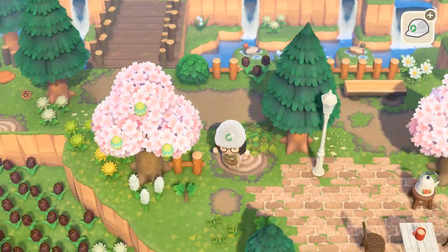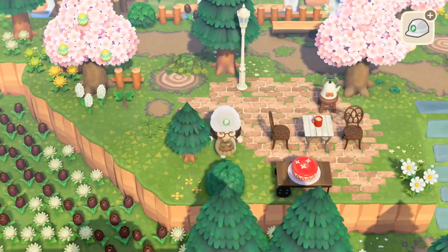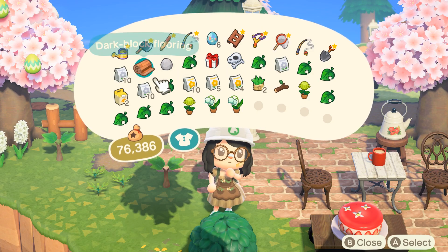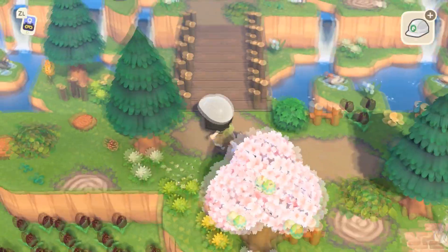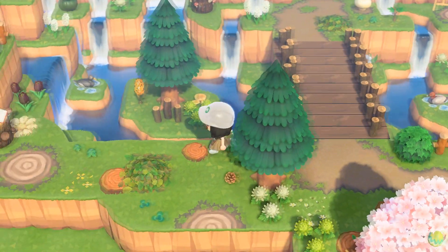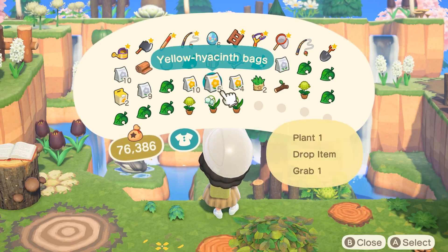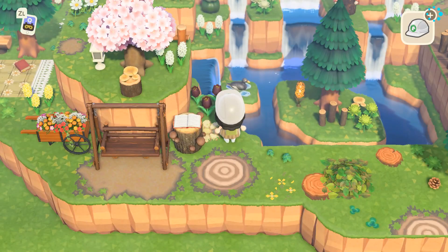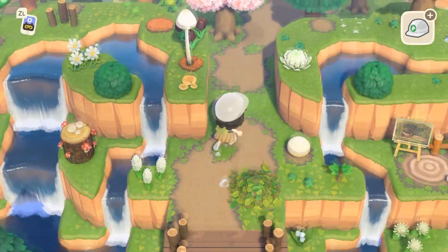We'll put that back for now. We have that planted, we'll plant another one right here - a white hyacinth. I didn't grab white cosmos unfortunately, that's what I wanted. And then we'll plant a yellow hyacinth here to go beside the white one. I put a little daisy here which I think looks super cute.